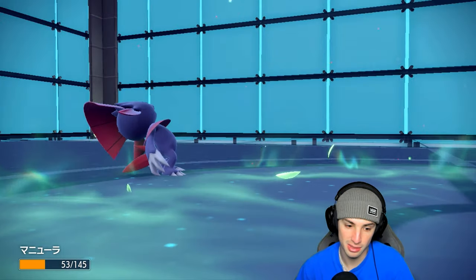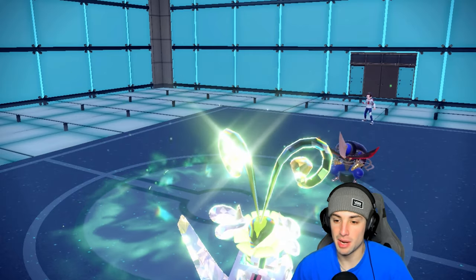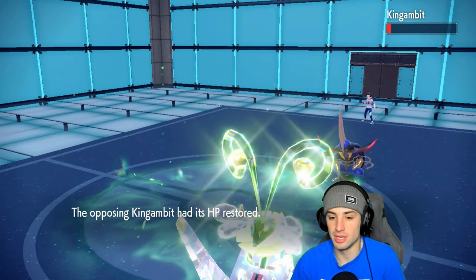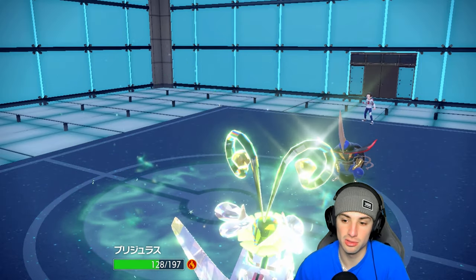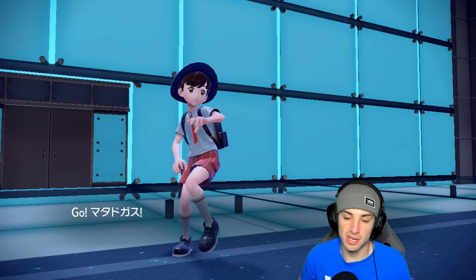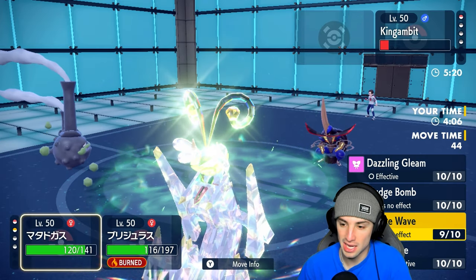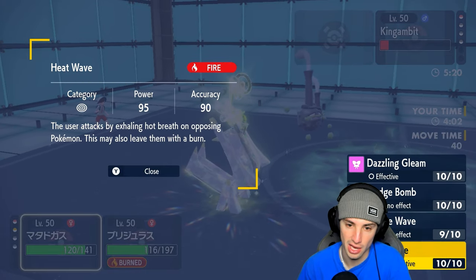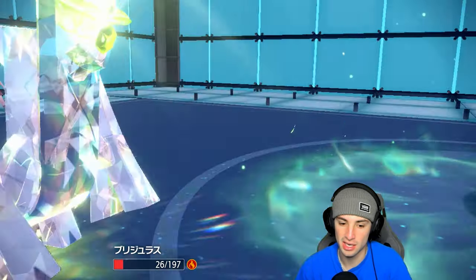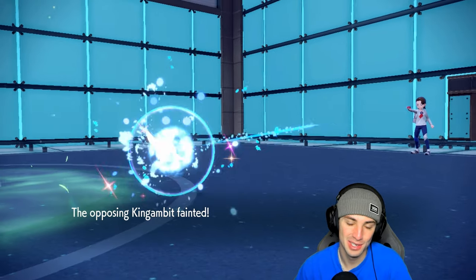Sucker Punch flies — we don't soak it but we go for Body Press regardless. King's Gambit is Swords Dance boosted, Body Press brings it down to 1 HP. That's fine though — we have Weezing and Archaludon, and King's Gambit has no double-hitting moves. Galarian Weezing comes in, no Sludge Wave since it has no effect on King's Gambit. We go for Dazzling Gleam — they go for Sucker Punch, we soak it, and Gleam finishes it. Let's go, 1-0 to get things started!